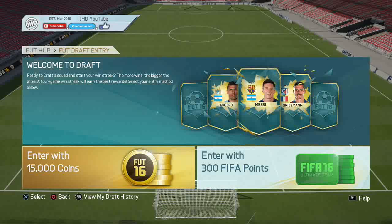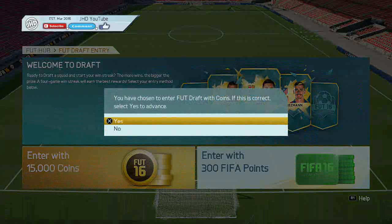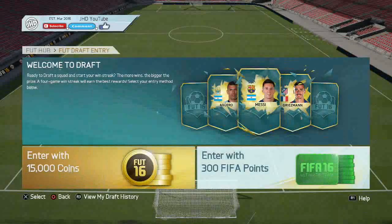Hey everybody, it's JHD here, welcome back to another video. I am back with a FIFA 16 fut draft, but this is based on footies. Footies are basically a pink card given to some players — we had it in FIFA 15 where Starge got one, Loris got one, Ronaldinho got one, Bale got one — heaps of players got them, voted by the community. So if we get them in our selection, we are going to have to take it.